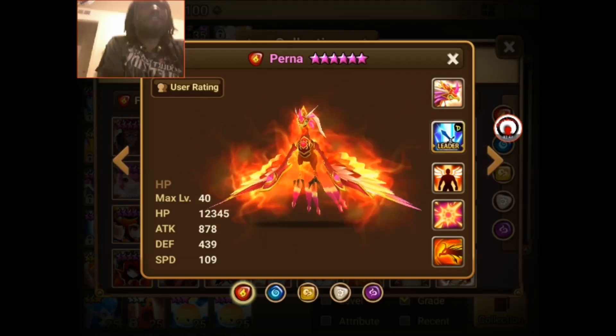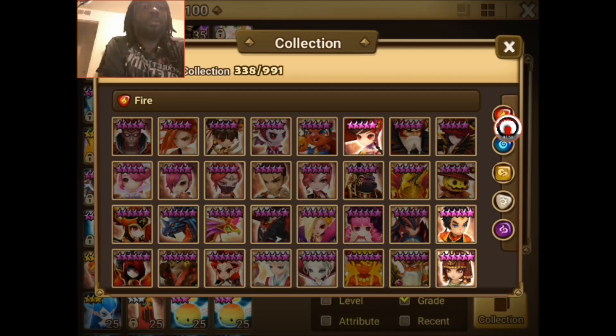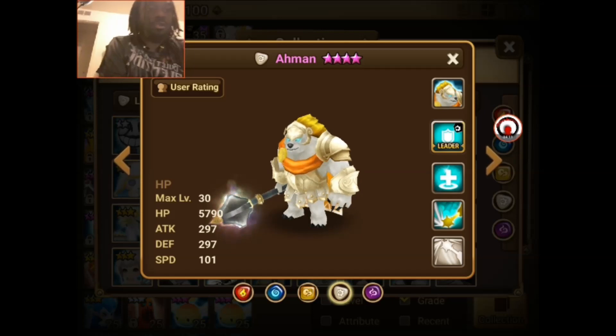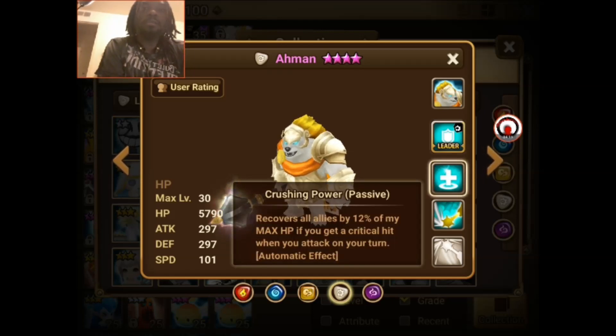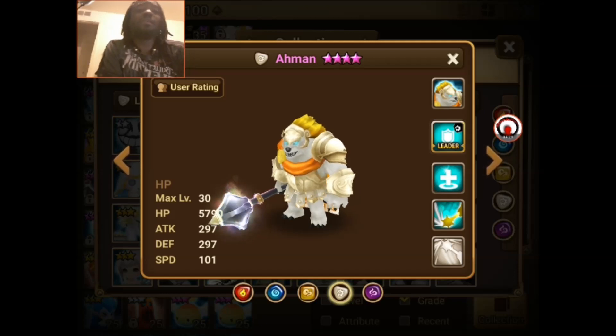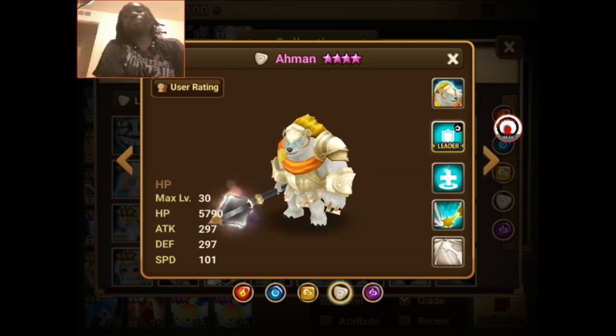There's another monster providing great utility similar to Perna: Amon, the light monster. His passive is kind of similar to Perna's, making him an excellent monster — and he's farmable. So if you have one, he's great to have in this dungeon, similarly on a violent or swift build. For those who aren't far into the game, my recommendation is at least 180+ speed, because these bosses have a lot of speed and get turns quickly.